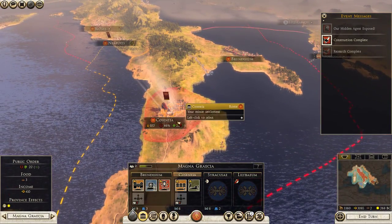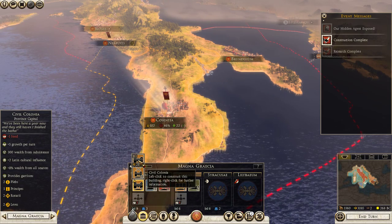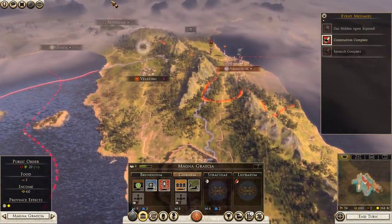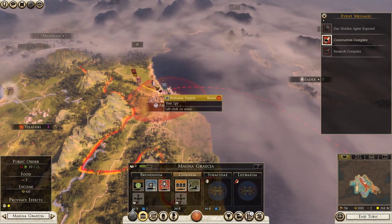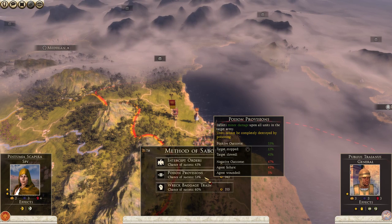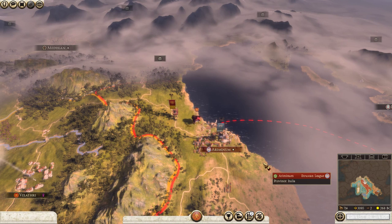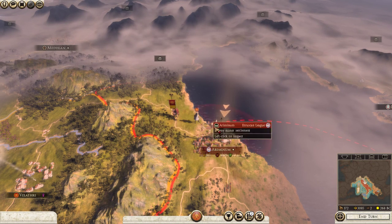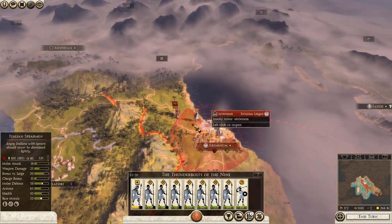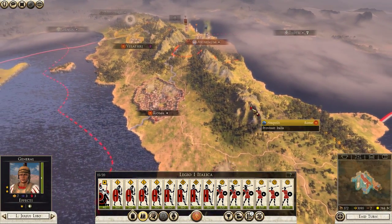What's going on down in Magna Grecia? Brindisium — let's go ahead and make them a civil colonial to help them grow a little bit. I'm going to order my spy, prior to the battle, to poison the provisions of the army I'm about to attack. She was successful — they just lost some men as a result, which will make the battle for Ariminium that much sweeter.